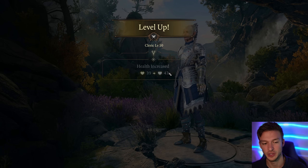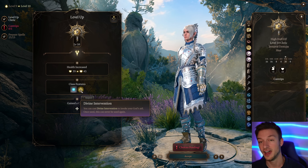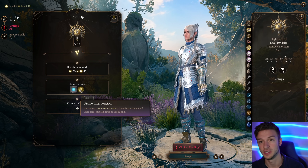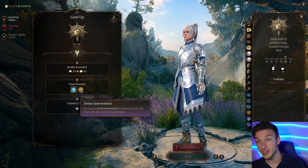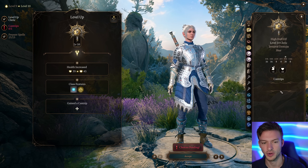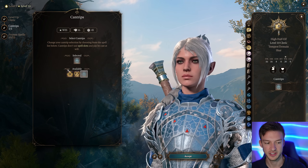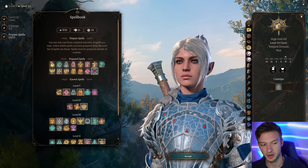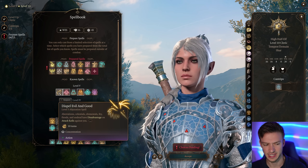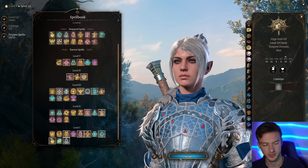At level eleven we get Divine Intervention, which lets you invoke your god's aid once — you can get a really good weapon from it. I always use it at a certain Act 3 fight that's important to Shadowheart's story. For a cantrip we can take Light. You can also take Greater Restoration, Dispel Good and Evil, or Banish — some people really like Banish.